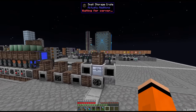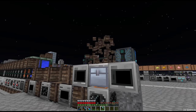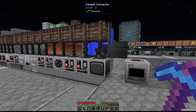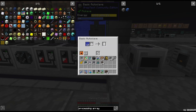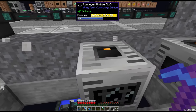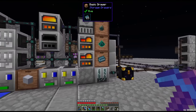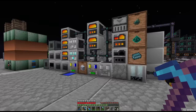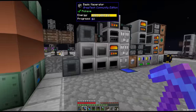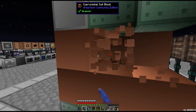Let's make some space for these processing arrays. This was our old ore processing setup — we no longer need any of this. We don't even really need any of these LV machines anymore, maybe with the exception of the autoclave. The pulsating polymer clay setup we'll leave since it supplements our EV pulsating polymer clay production. We can cut the line around here and get rid of everything else in this space.